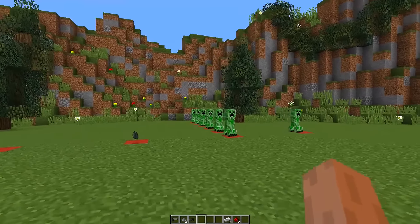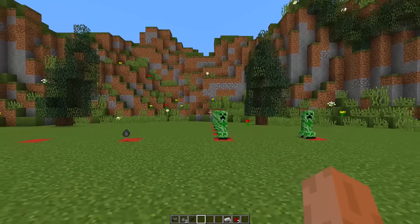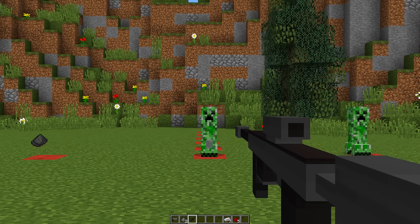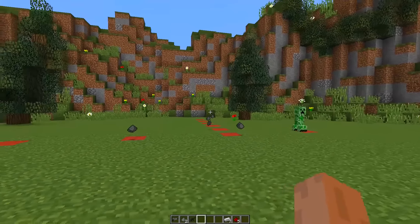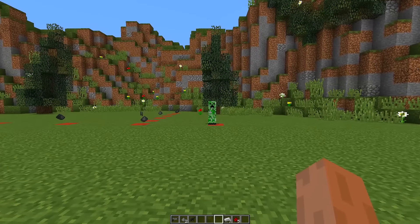One really cool thing about the sniper rifle: I have a line of creepers set up, and when I shoot the first creeper, the bullet will go through every single creeper and kill every single one. How cool is that!